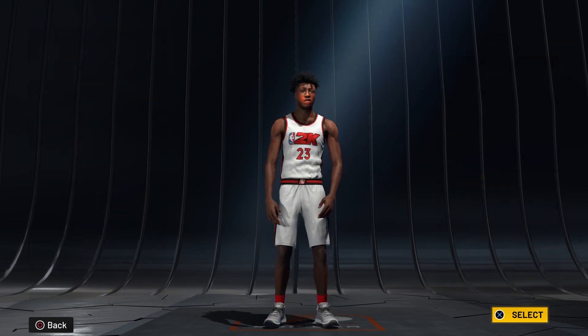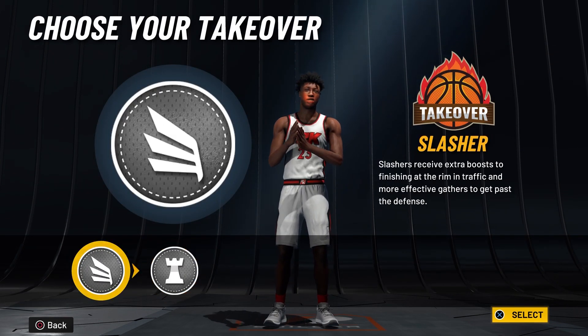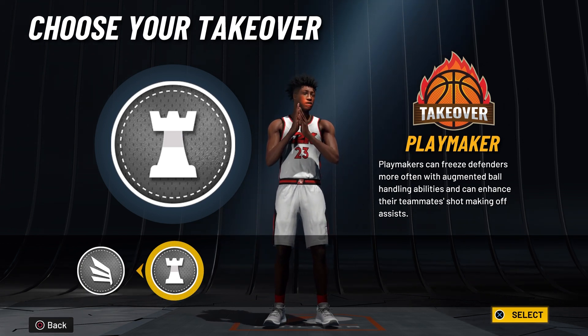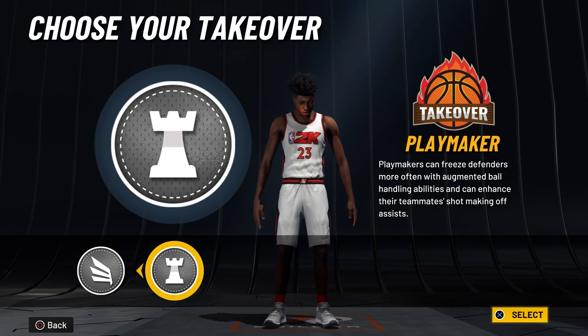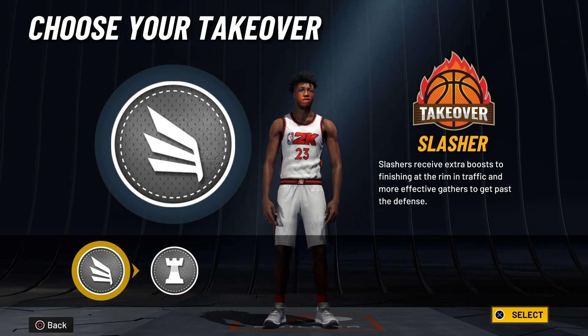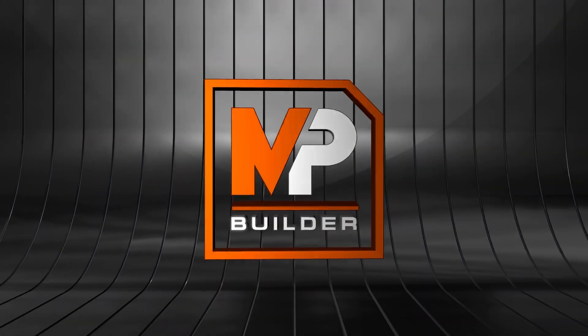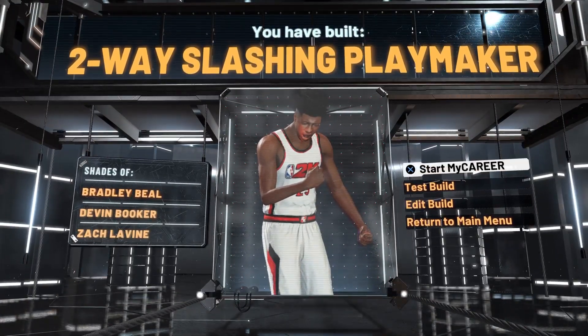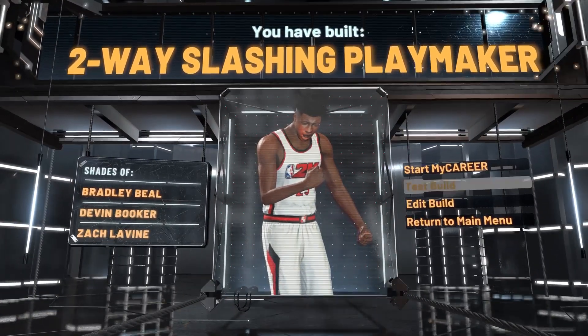For takeover, you can go for what you want, but in my experience playmaking takeover just takes too long to get. I don't like having playmaking takeover. We're going to go with slashing, and our final build is a two-way slashing playmaker.